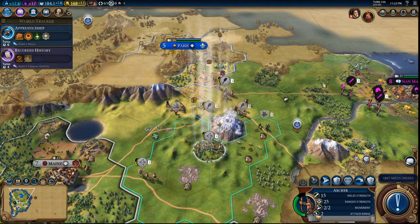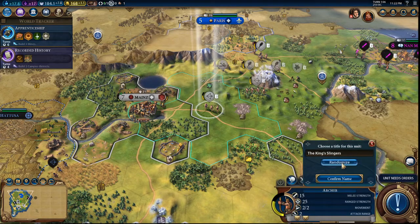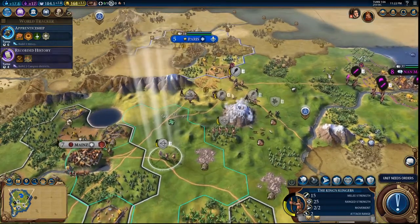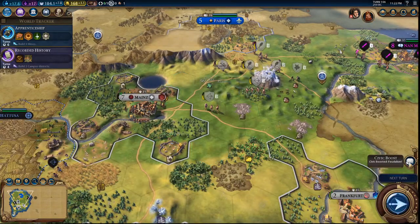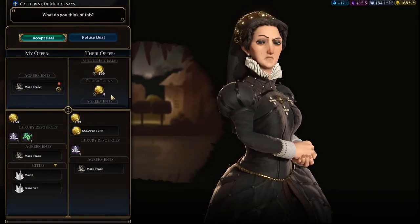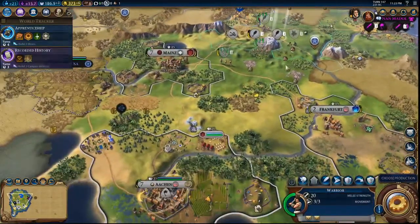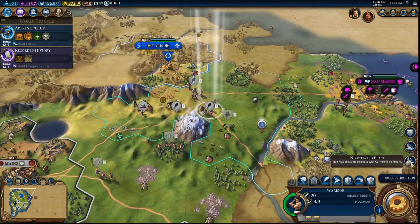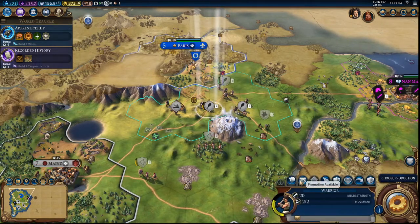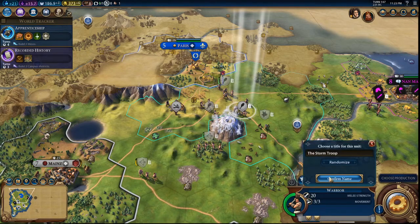She'll probably ask us to make peace again. Let's name you the King Slingers — sure. They are offering plenty of gold so let's accept the deal. Peace negotiated. Warrior unit, you get Commando — we can also get you the First Shields and Storm Troop.